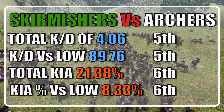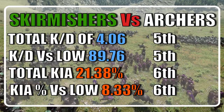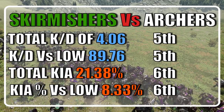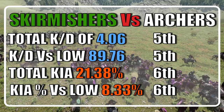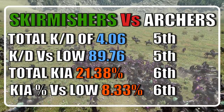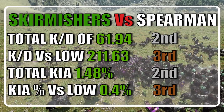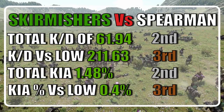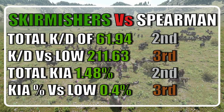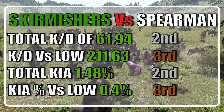When considering the efficiency against archers, the Skirmishers finished roughly in the middle with two 6th places and two 5th places, with a total KD of 4.06 and a KD of 89.76 vs low tiers. The Skirmisher lost 21.38% of their units, and their average casualty chance against low tiers was 8.33%. When considering efficiency against spearmen, the Skirmisher finished on the podium with two 2nd places and two 3rd places, a total KD of 61.94 and a KD vs low of 211.63. Skirmishers lost 1.48% of units and ended with an average casualty chance of 0.4%.